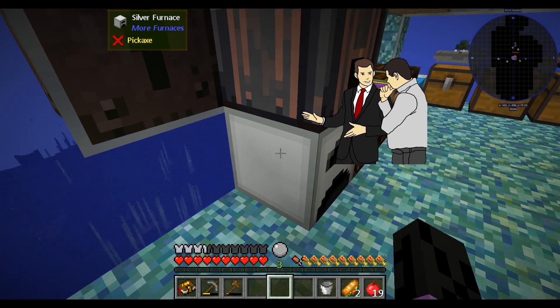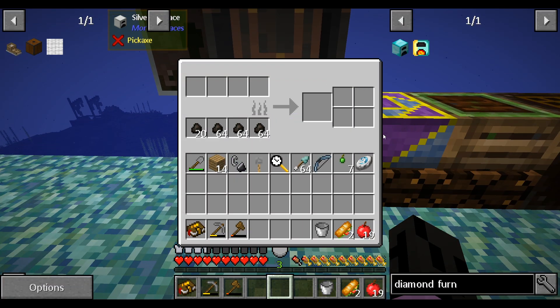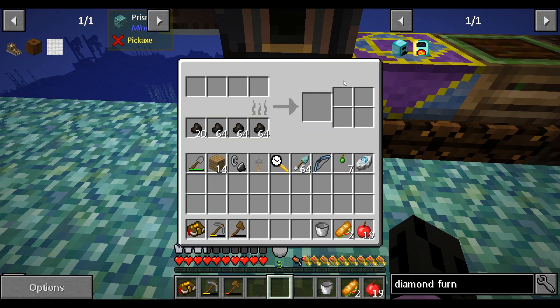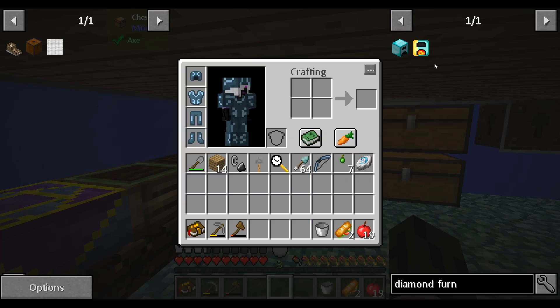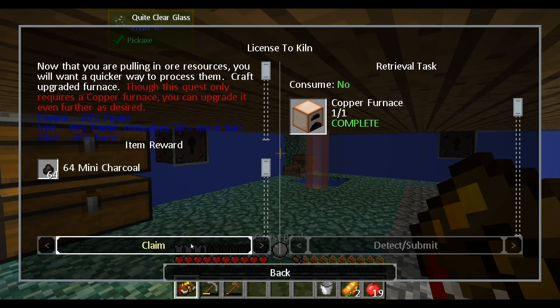Slaps the top of the silver furnace - this furnace can fit so many mini coal, right? Good jokes, good memes. This is a 40% faster furnace which is cool. Now let's go back to doing some questy quests.